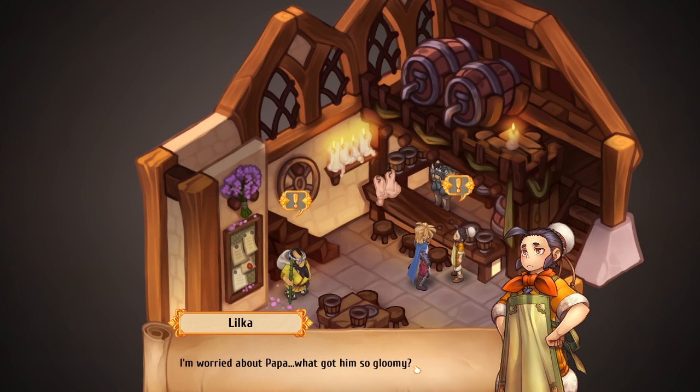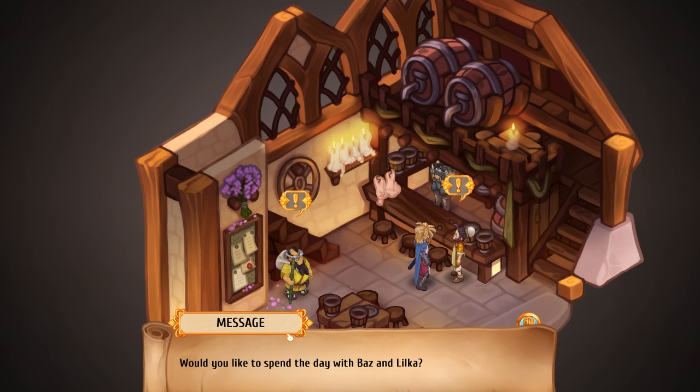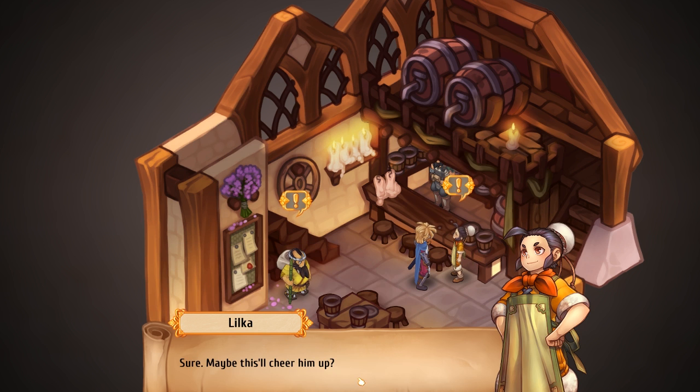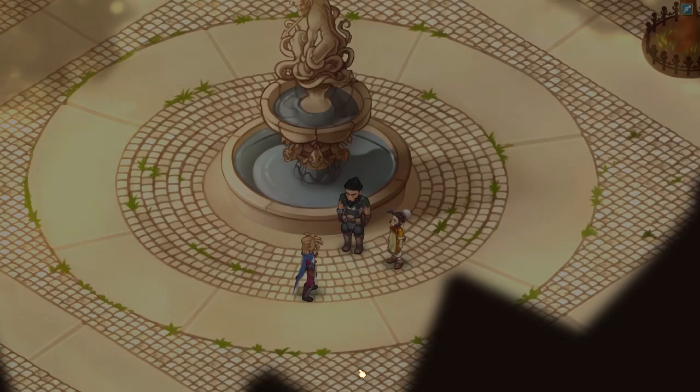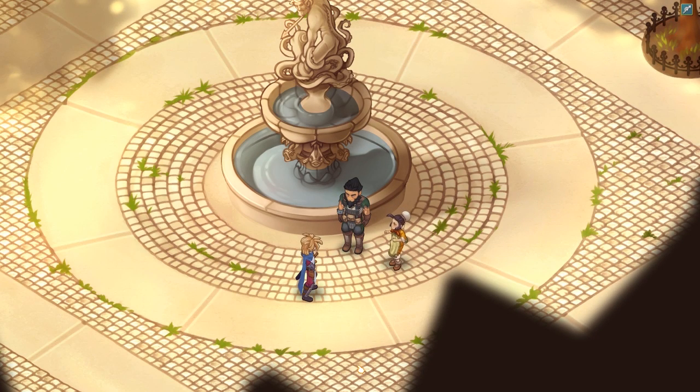Oh, you're maxing them out again? Yeah, we want to get them up to rank four before we do anything else. I'm worried about Papa. What got him so gloomy? Spend the day with Baz and Luka. Maybe this will cheer him up. Unfortunately, I think we're just going to hang out and gesticulate at the fountain. Again.